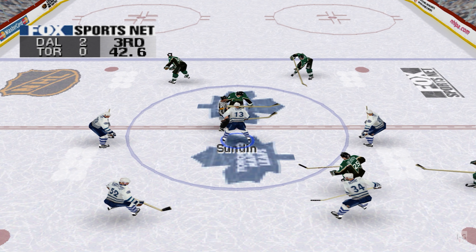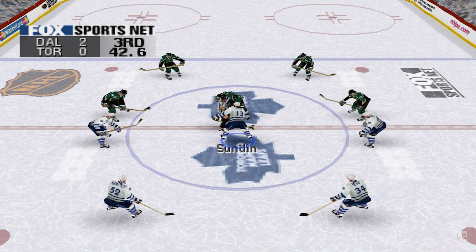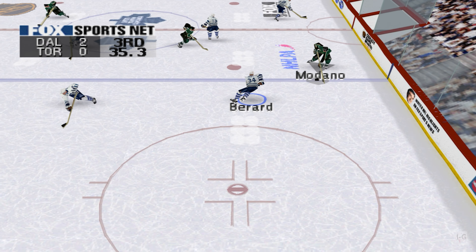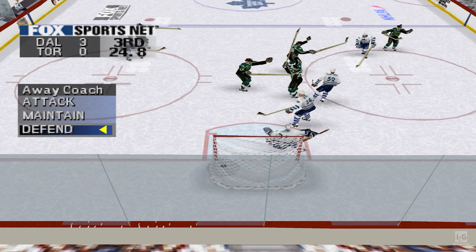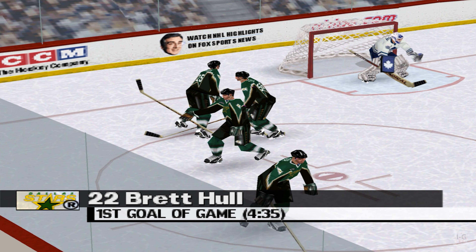Players line up for the faceoff in this two-goal game. Dallas goal — scored by number 25, Joe Neuenbach, with the assist to number 56. They're on a roll now!